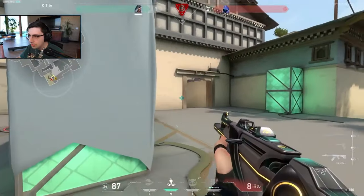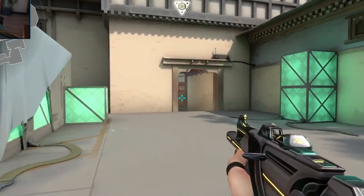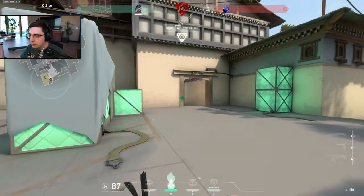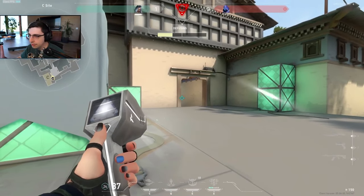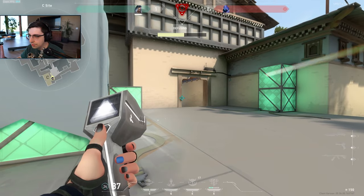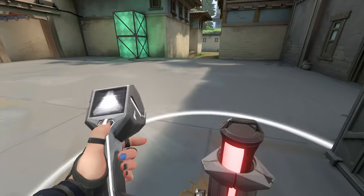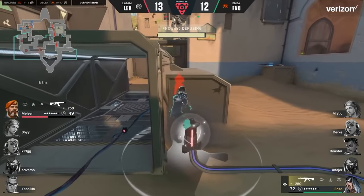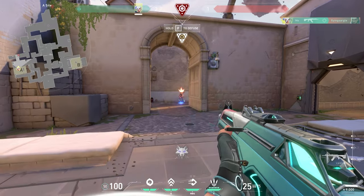Notice how Shroud instantly runs to tap the spike after getting the kill. He simultaneously realizes it is planted for Garage and prepares his crosshair accordingly. By quickly tapping the spike, the enemy Omen had to give away his location because he did not know if Shroud was defusing or not. Once Shroud saw how far the Omen was from the spike, he decided to stick the half because Omen could not peek in time and was delayed. After getting the half, he quickly gets off because he knows the Omen is going to fight him. So instead of waiting for the Omen to peek him, Shroud quickly swings the Omen to get an easy kill and the defuse off in time. Another key point is that Shroud did not stick the defuse — only in some specific scenarios should you stick the defuse.